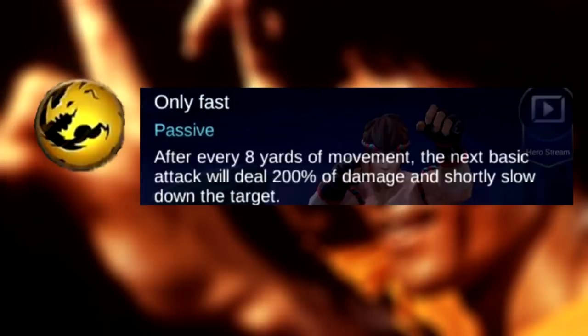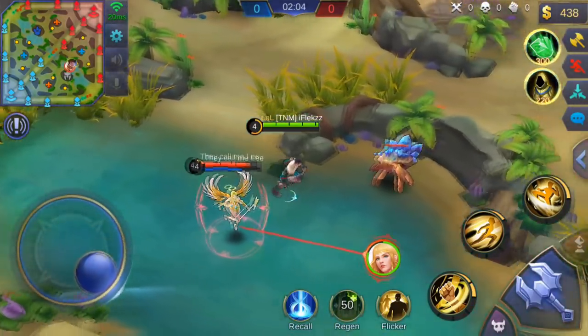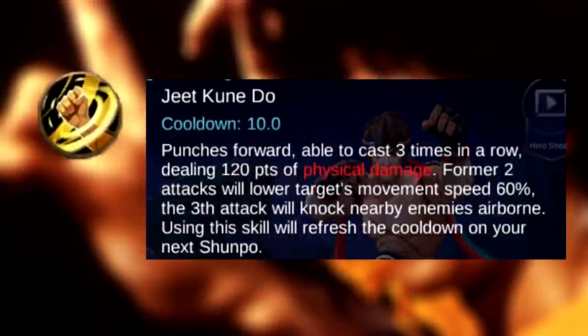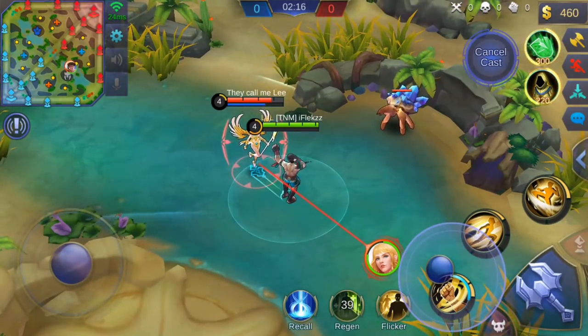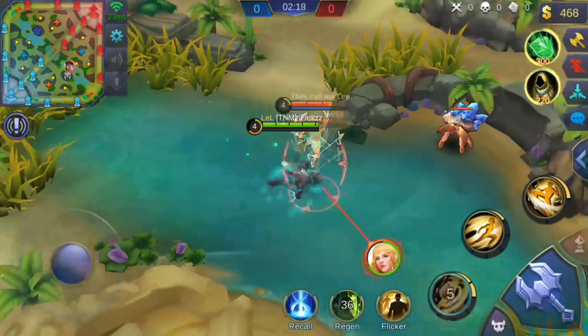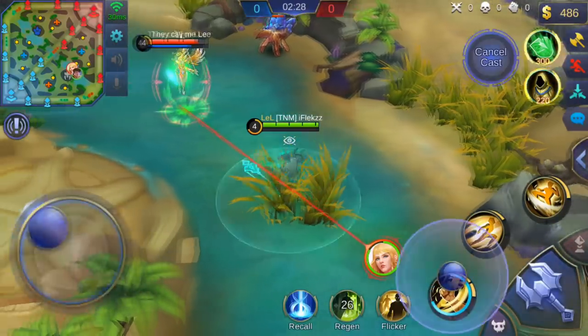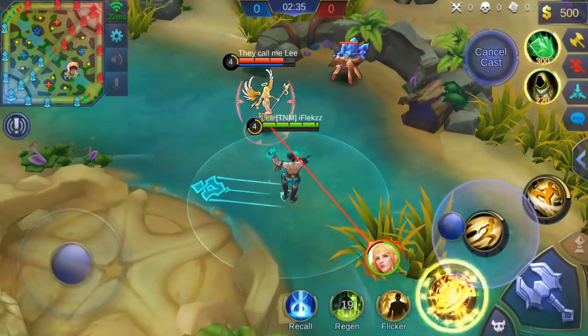The first passive ability: after moving you get a passive stack, which gives 200% damage. So as you walk around you get the passive and get a 200% damage buff. The first active ability is called Yeet Kundo — you can cast it three times, charging it up, and the third charge will knock up the enemy. You can charge up the first ability two times to push the enemy back when they can't see it, then use the knock-up.